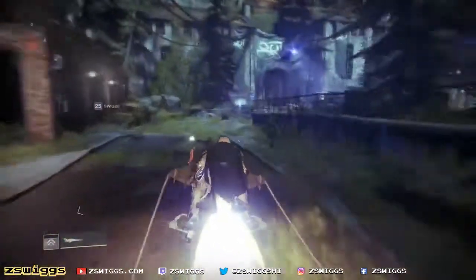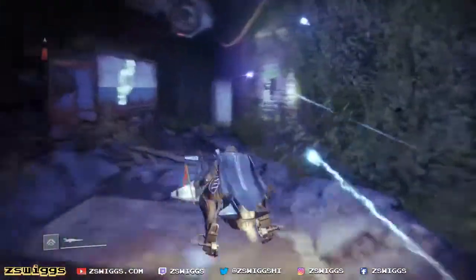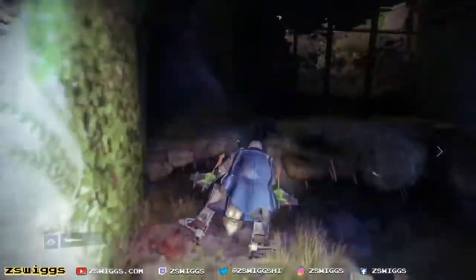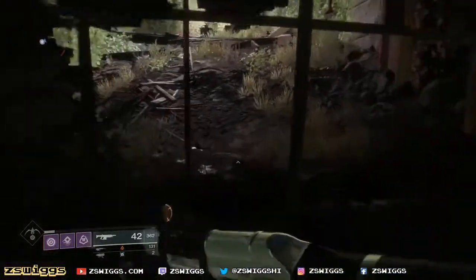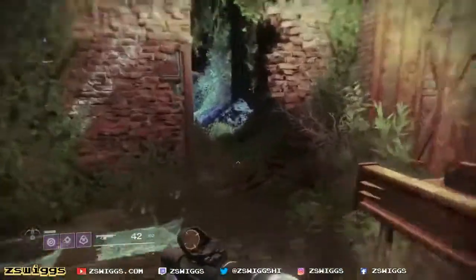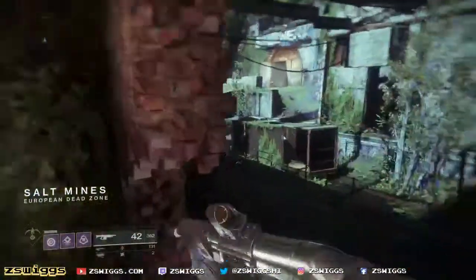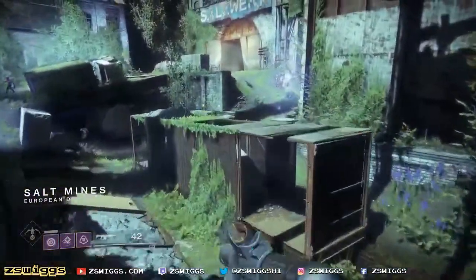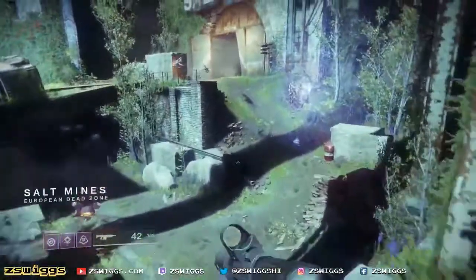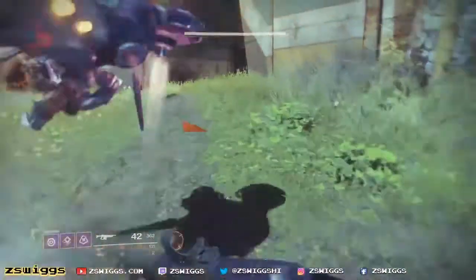We've got to head actually into the salt mines proper. We go right through here, through this door, and then we've got to get off our sparrow because Bungie doesn't want us sparrowing through here. So now we've got to hoof it — run all the way. It's less fun, but more practical. Just head into the salt mines. There's not really anywhere to get lost, just keep going around and follow the pathways. You've got to go deep into the salt mines.